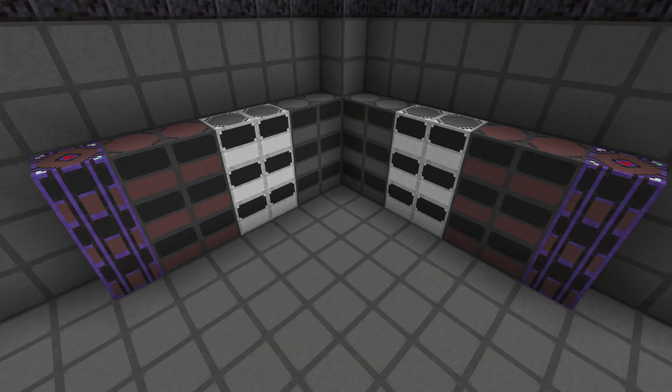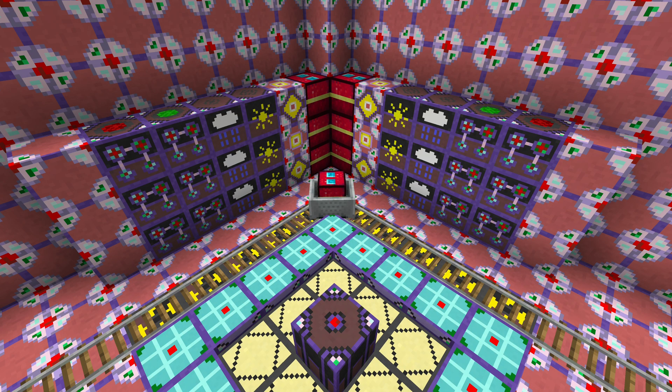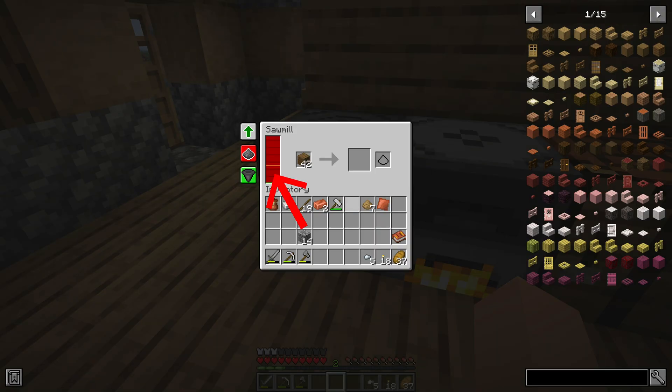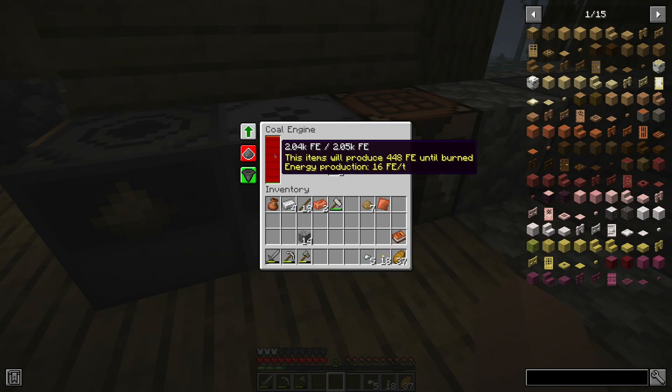Most machines are crafted with machine frames. Machines have different tiers: there are basic, hardened, advanced, and reinforced advanced machines. Every machine has an internal energy buffer. If you hover above the energy meter some stats will be shown. In the first line you can see how much energy is currently stored in the internal energy buffer and how much energy it can hold. For a consumer machine the second line shows how much energy is required to finish the recipe, and in the third line you see how much energy is consumed per tick. For a producer machine the second line will show how much energy will be produced until the recipe is finished, and in the third line you will see how much energy is produced per tick.